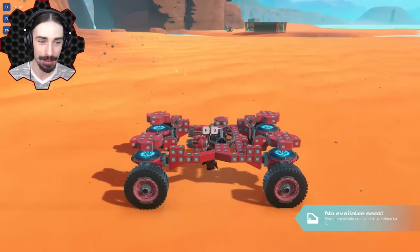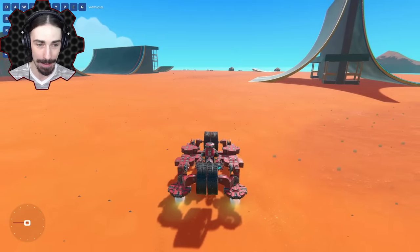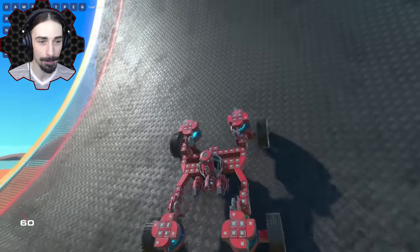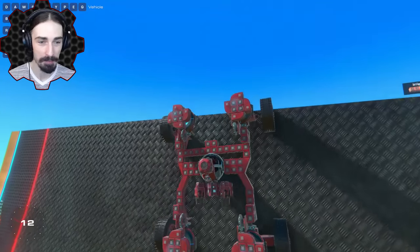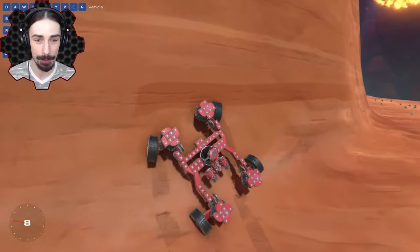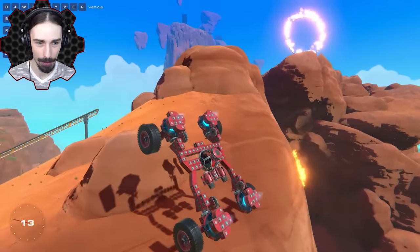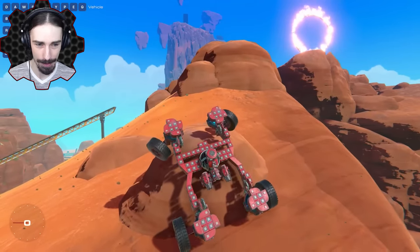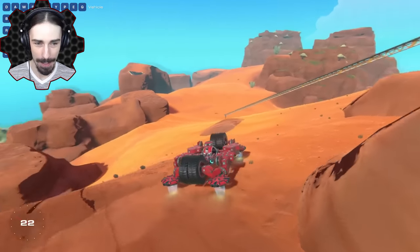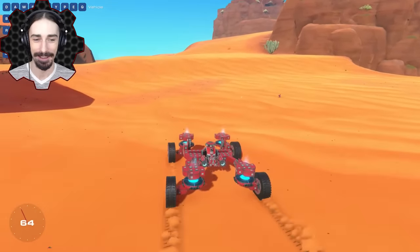This might change everything — now the wheels might actually hit each other when they fold in. It looks better, that's for sure. Let's see what happens if we try to transform. I actually like this. Now let's see if we can actually wall climb with this thing. We can still pin ourselves to the wall — this is actually no problem. I don't even need my thrusters. This is awesome. And we're having that weird effect now where we're kind of stuck. But if we just switch to hover mode — look at that, now we're hovering.